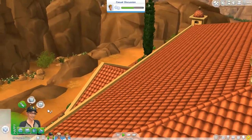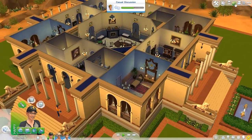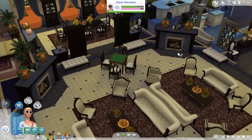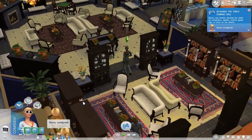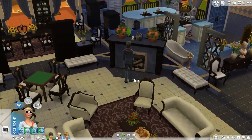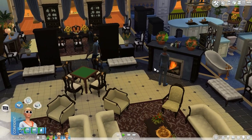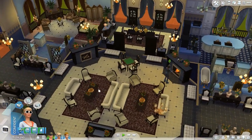That is it for the walkthrough of the house. Now let's actually play with our Sims and see whether the house is functioning. We have Nancy Landgraab, Jeffrey, and Malcolm Landgraab. I actually want them to light the fireplace, so we're going to light that up, warm ourselves, and then put it out — because I don't want this house to burn down just as it was completed.